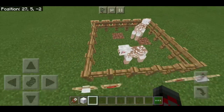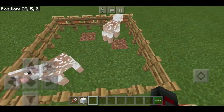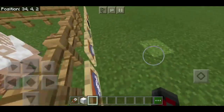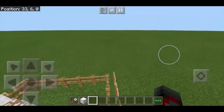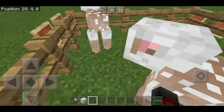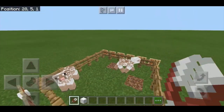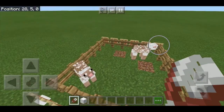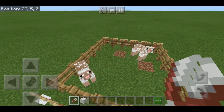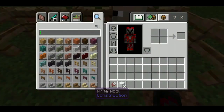I sheared it and got two wool. Normally killing it would only drop one. So if you're looking to use sheep for wool only and don't need the mutton, you can use shears instead. Shears are crafted with two iron, and you don't even need a crafting table for it.